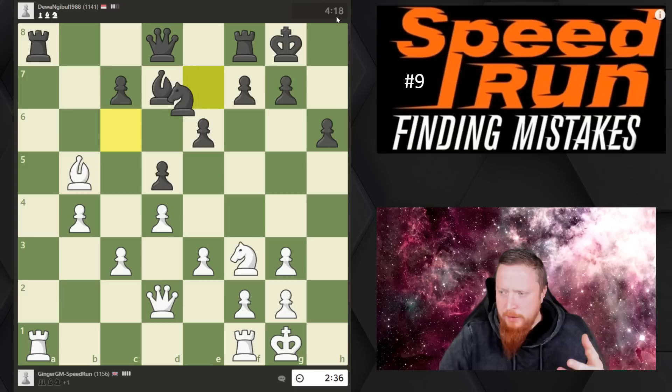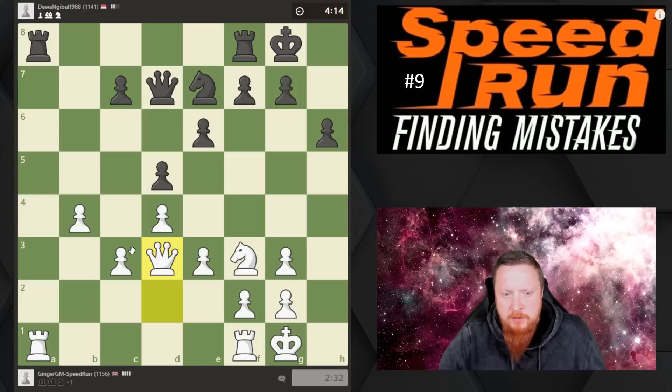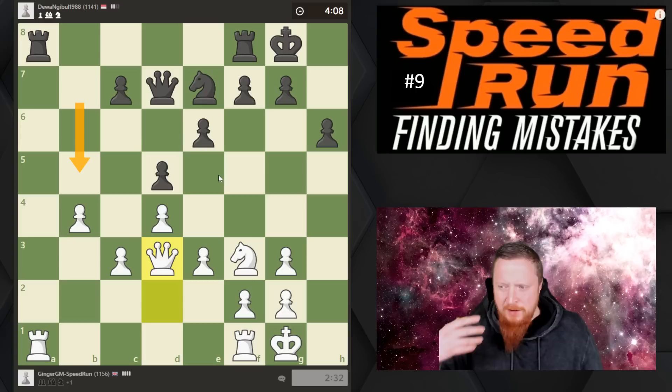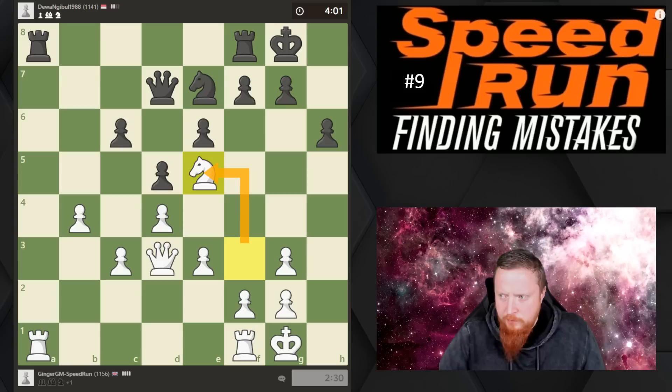A typical mistake my opponent has played — he played a pawn move and didn't use his time. People at this level really don't seem to use their time well. He's got four minutes, he's a pawn down, a lot of pieces being exchanged. I'm just covering his queen coming in there, and he played an unnecessary pawn move again — one of those mistakes: pushing pawns without looking at the square deeply enough.